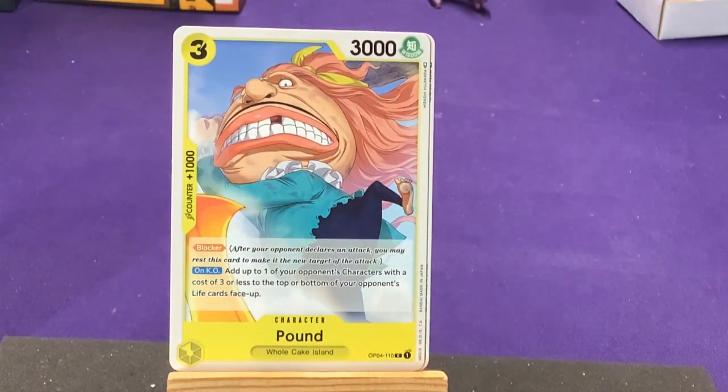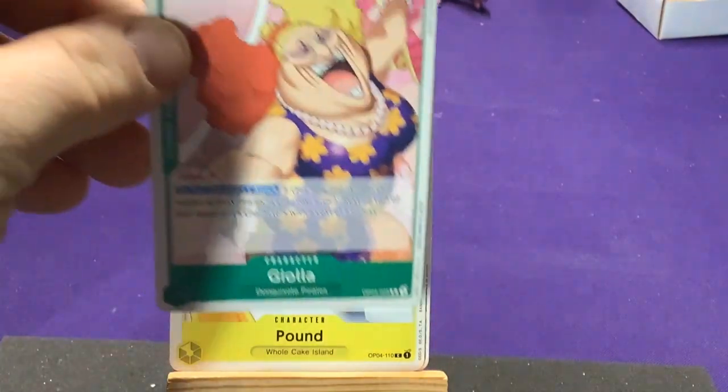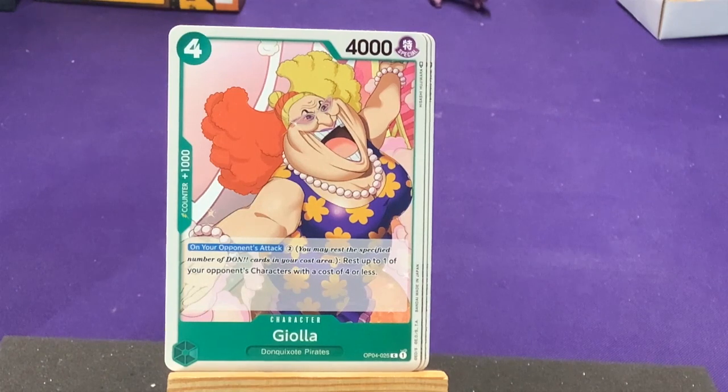We have Pound from Whole Cake Island — Blocker and on KO: add one of your opponent's characters with a cost of three or less to the top or bottom of your opponent's life cards. I believe Pound is Charlotte Linlin or Big Mom's latest husband. Then we have Geola from Don Quixote Pirates — on your opponent's attack, pay two: rest up to one of your opponent's characters at a cost of four or less. These new ones have you pay abilities, especially the Don Quixote ones, because you have other cards letting you make your Don cards active — so you spend them, then turn around, make them active again.